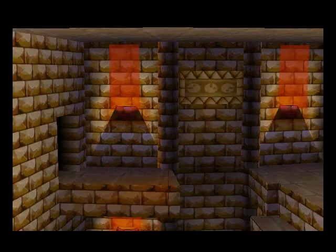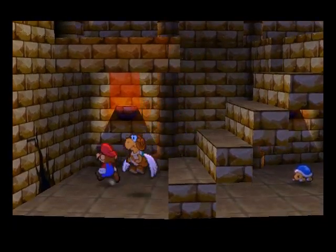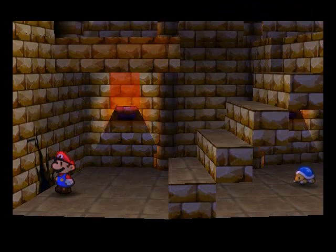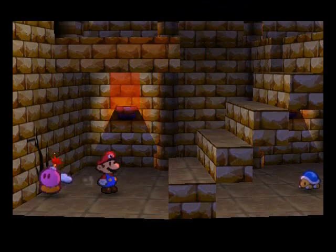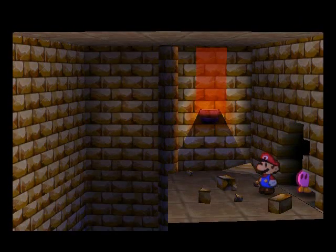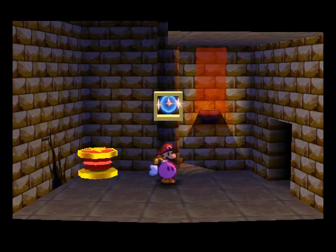So now we are going to head into this room right here. We're going to take out Bombette, blow up the wall right there, and drop down here. And here we find another super block.